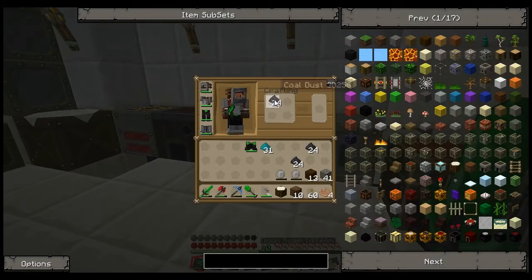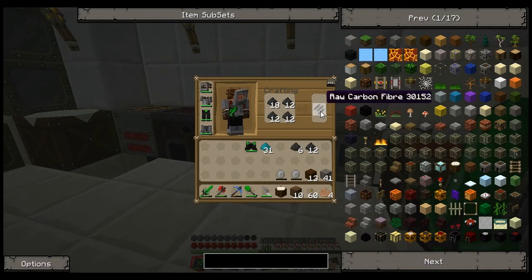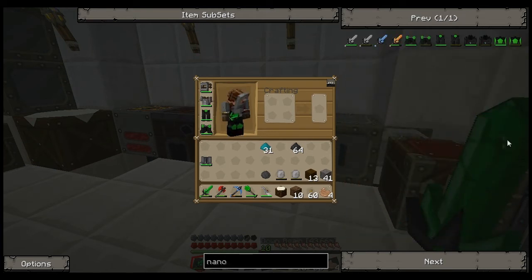I guess sitting here was actually a good thing because it got all this stuff done. We don't want to turn all of it into carbon mesh. How many plates do we need - we need the chest plate and the helmet now.